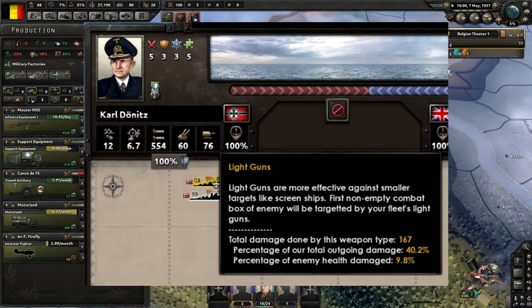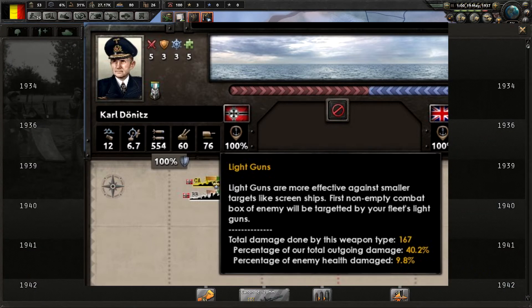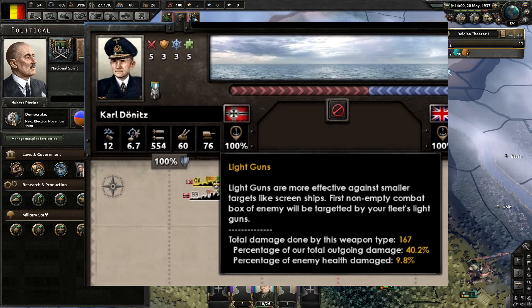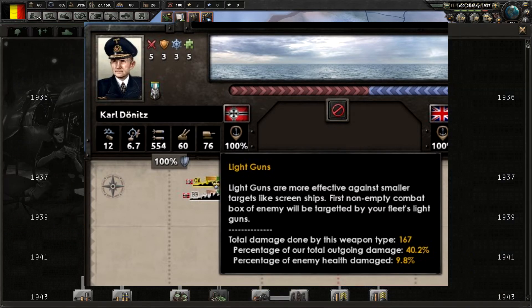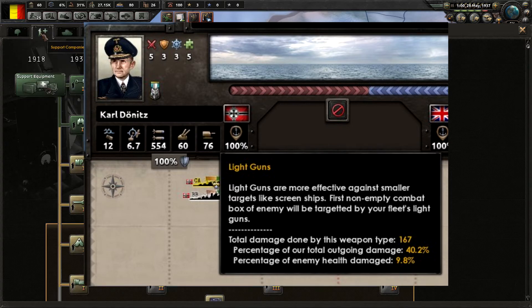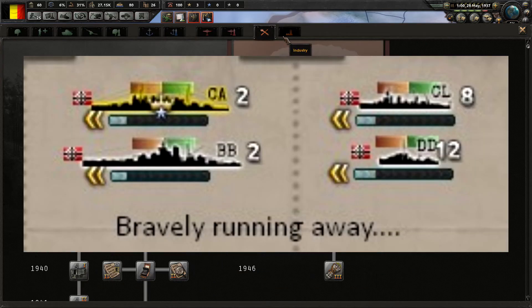Tooltips now give a great breakdown of where damage is coming from. You can see which damage each weapon type is doing, summarized at the top of the interface — similar to how in Stellaris you can see whether energy, projectile, or missiles are performing well. For example, you can see light guns have done 167 total damage, which is 40% of total outgoing damage and 9% of the enemy's health dealt.